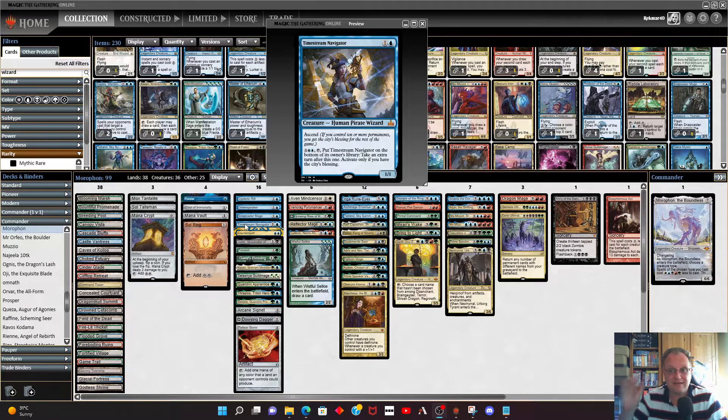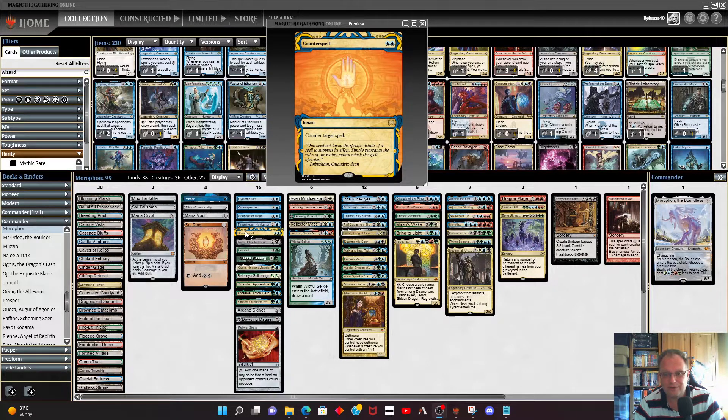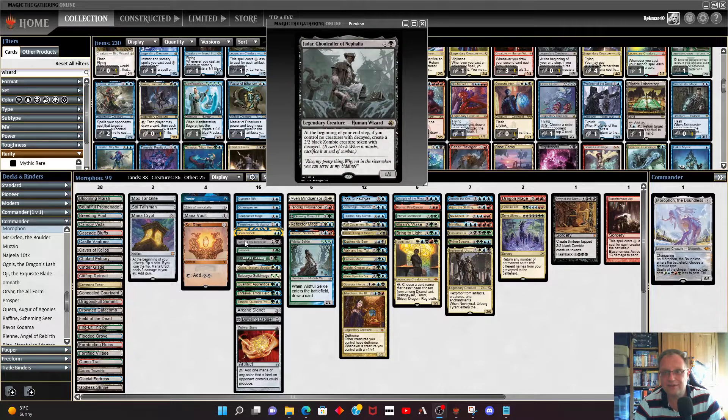Timestream Navigator is in — hopefully we'll have ascend with ten permanents and get to take an extra turn. Counterspell is in for a little bit of control. Jadal, Ghoul Caller of the Nephilim is here — I was amazed it was a wizard. It gives us a zombie token, so all good.